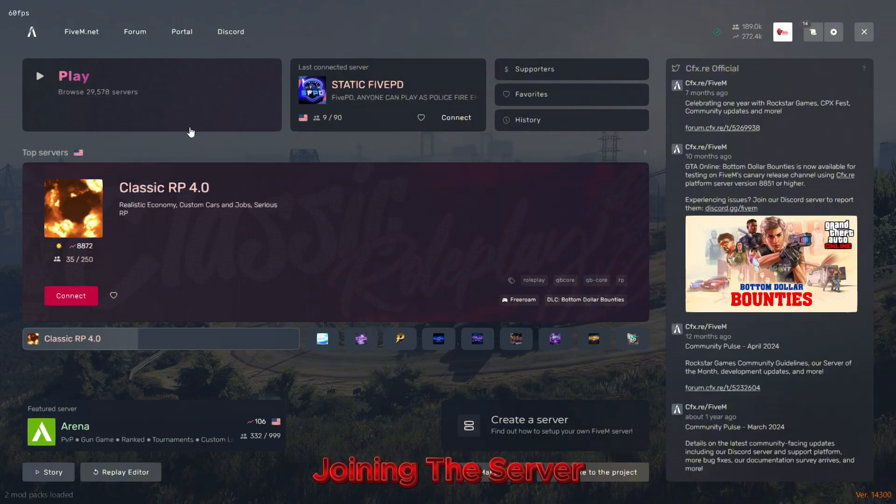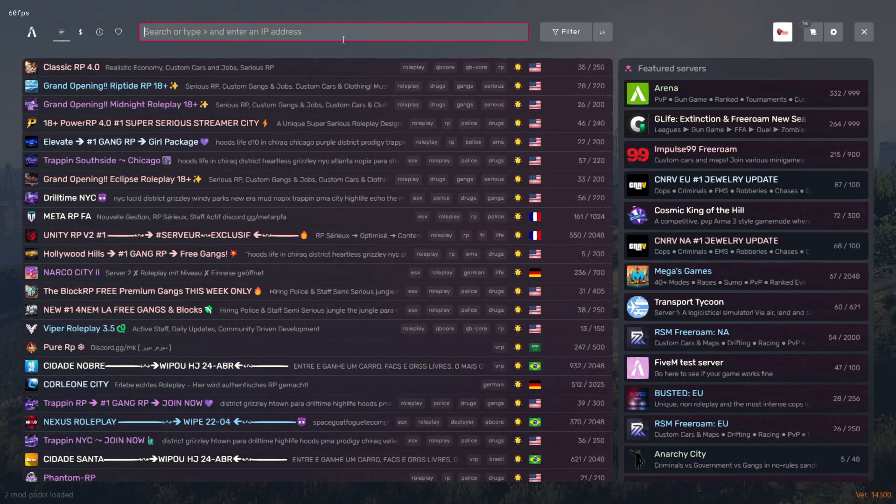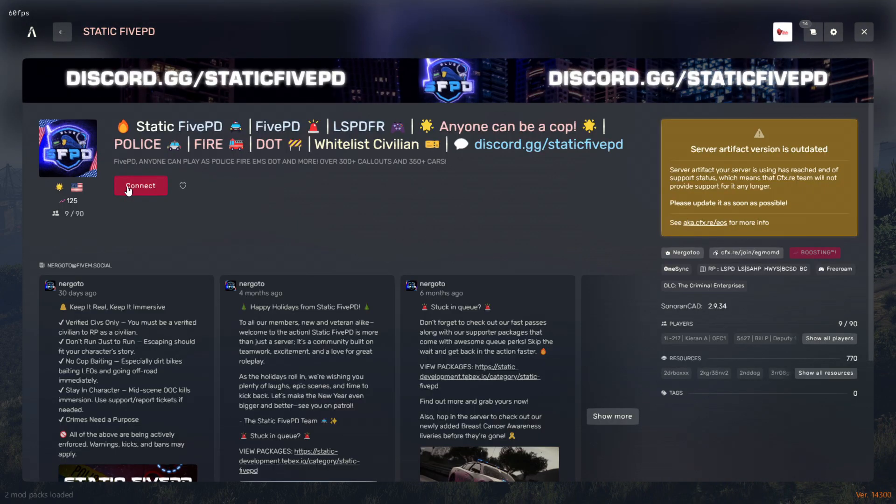To join Static5PD, open your FiveM server list and clear all filters. Search for Static5PD. Make sure Discord is open before launching FiveM to avoid role sync issues.